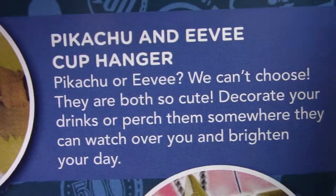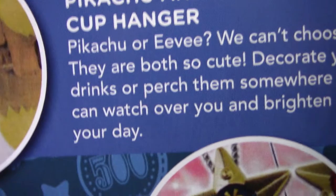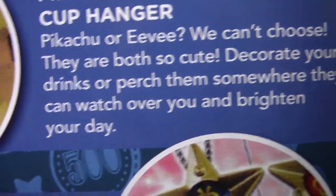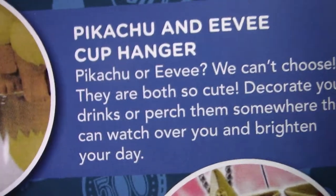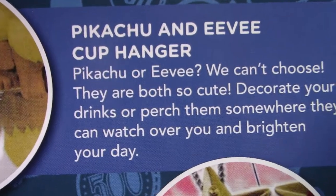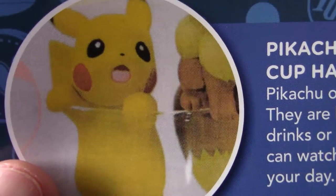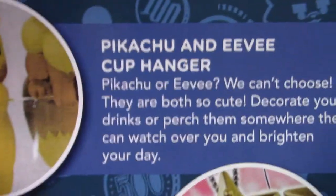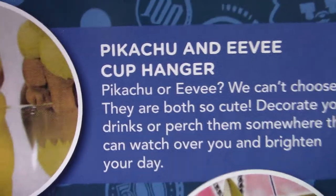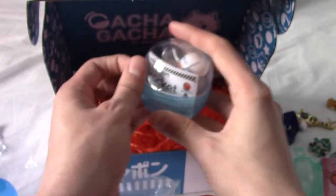These are Pikachu and Eevee cup hangers. That would explain exactly what the hell this one is - obviously, some of them you can perch on somewhere. That's clearly the one I've got, because I don't think that Eevee's going to balance on the edge of a cup. I've always kind of wanted cup hanger things, not for any practical use admittedly - they just get in the way, but they're really cute. And that leaves us with one left. The big one. The blue one. The one that's absolutely covered in tape.